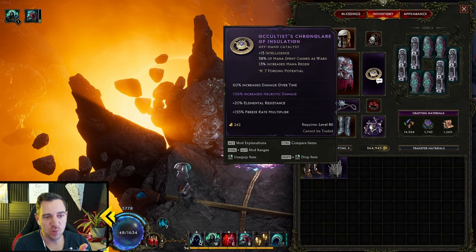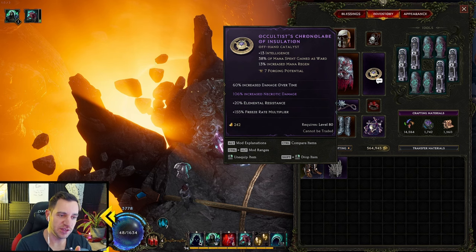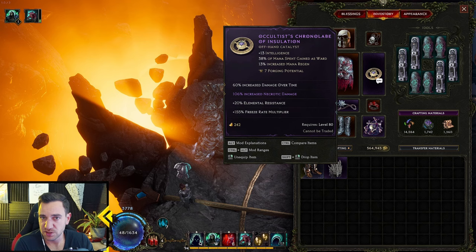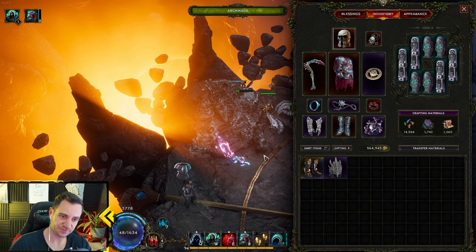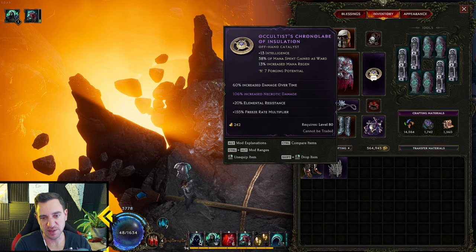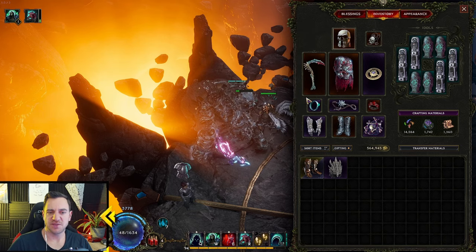On the amulet I went with necrotic damage so I do more damage — trying to find a balance between me doing damage together with Bob. You can also go fully into minion damage with all your items, and then your Harvest doesn't really do much damage on its own — it's only doing about 1,300 damage, which isn't crazy, but it's the buffs it gives the minions. You can play around with this. If you find a better version, post it below.